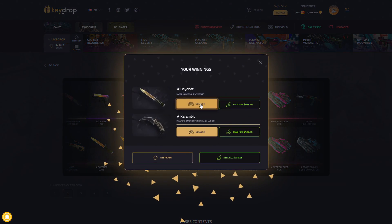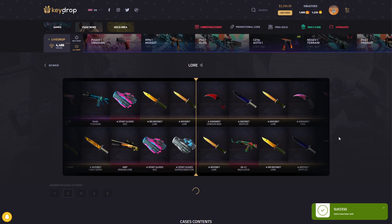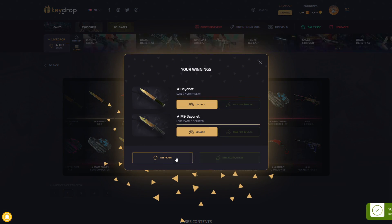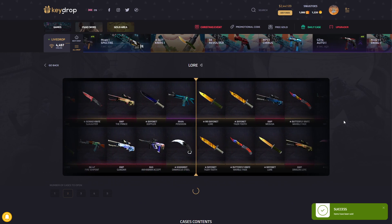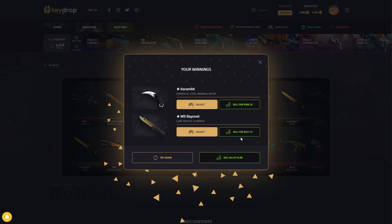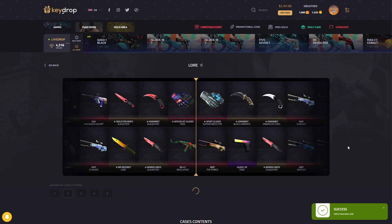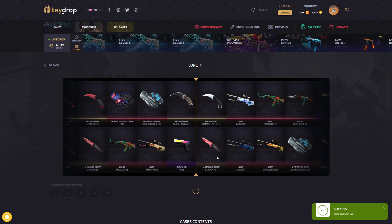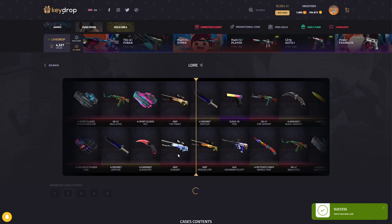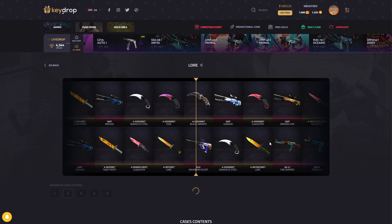Balances go down but they also go up at times and you gotta be there for it. Factory new Bear Lord could be a boost — battle scarred is gonna make me tear up. The Lord combo, come on. One factory new, 800 — beautiful. Maybe the M9 redeems itself — nope, not yet. We're down to half our balance. Opening some new things — a Nomad Knife, not something you want but pretty nice to see new items.